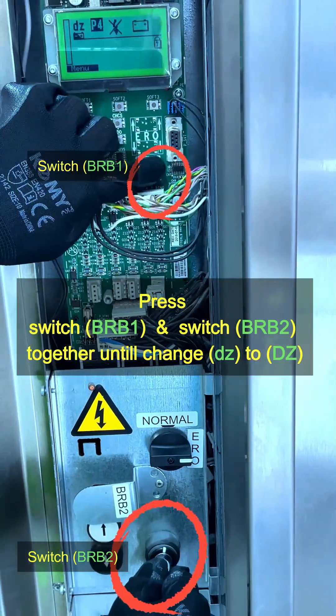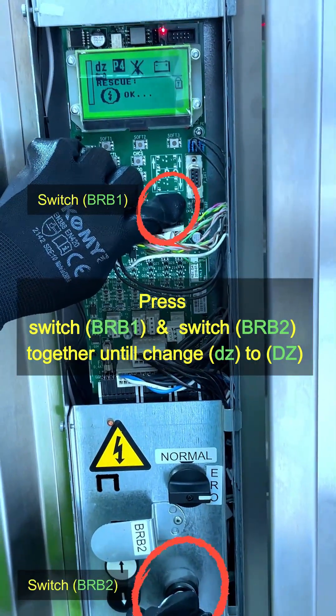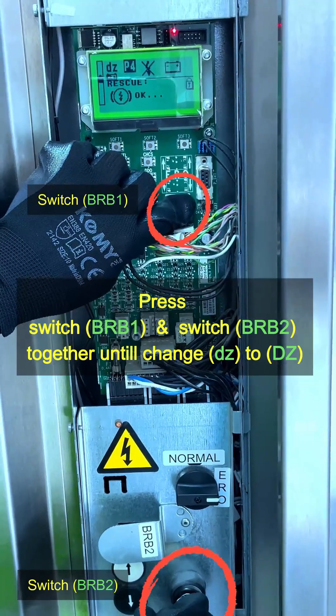I press this one — now press. The rescue door is open. Now the elevator is coming up — the elevator is coming up. Then check: D is not cut.